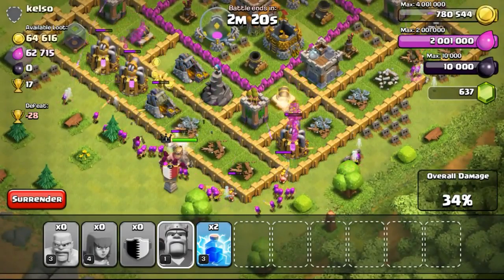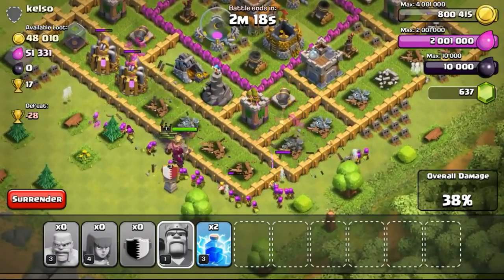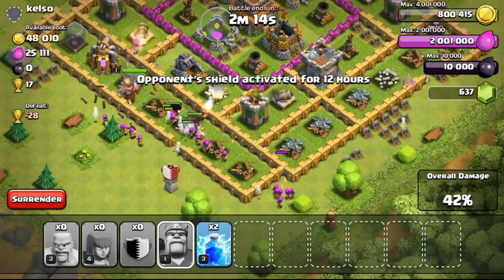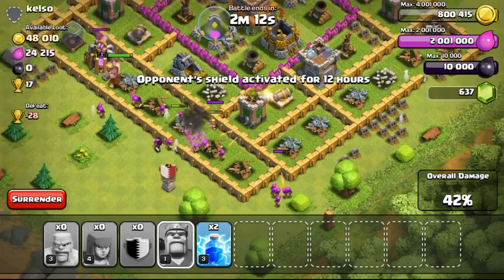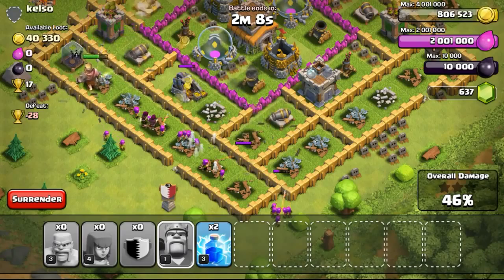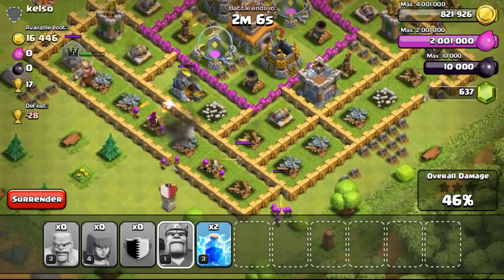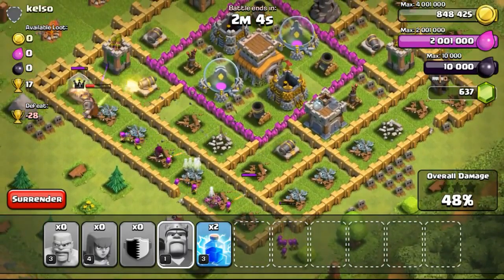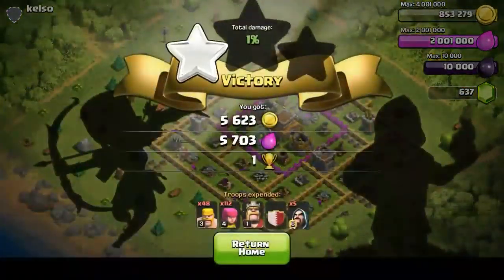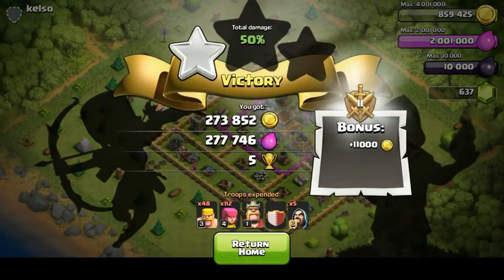Not having any wall breakers really isn't a good idea, so I might want to bring some wall breakers in the future — probably getting some level 5 wall breakers. I'll research them as soon as possible, after getting the Archers and Barbarians to a higher level. After the wall breakers, I'll try to get the wizards and also the golems and witches, because I'm planning to use GoWiWi.